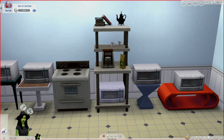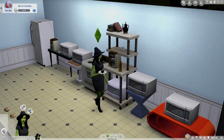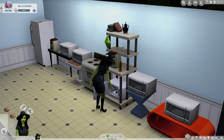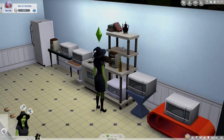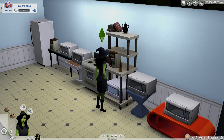Imagine how cute that would be in your kitchen — adorable. This is a better angle. So here she goes, she's putting it in there. Actually that looks pretty good. It's a little off, but not really that bad. To me, I wouldn't care. I love the idea of being able to have microwaves and coffee pots in different places.